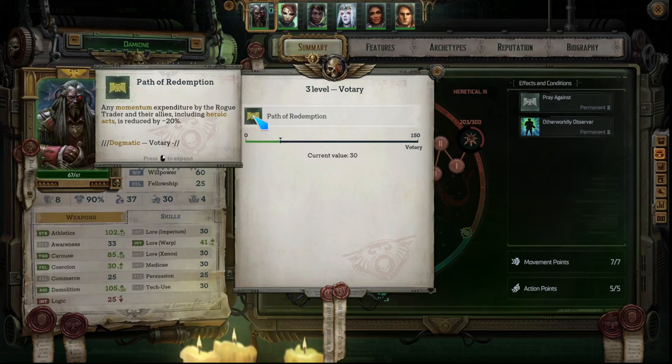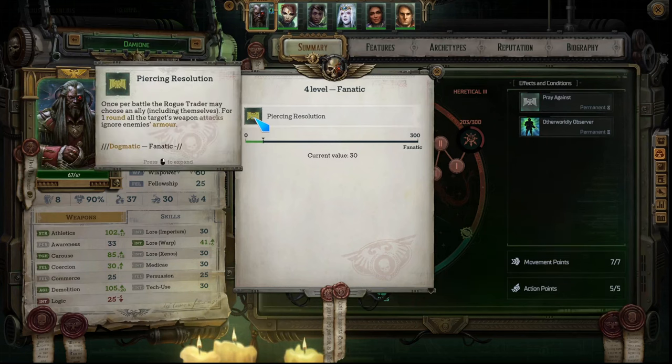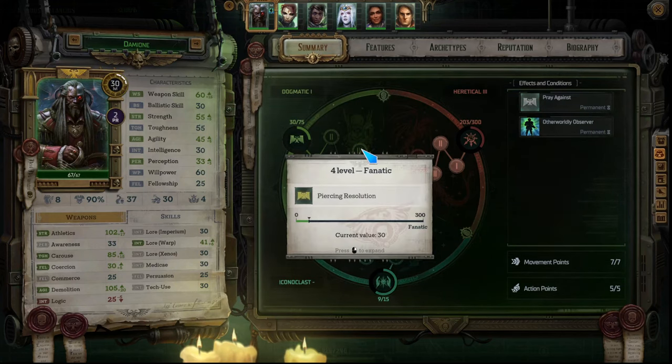Dogmatic tier 3 is Path of Redemption — any momentum expenditure by the Rogue Trader and allies including heroic actions is reduced by minus 20. Momentum is basically a meter you build up, and when it gets high enough you can use heroic acts — superpowers that dramatically impact the flow of battle. This makes it so spending those points doesn't drop the meter as far, so you can get back to max score much quicker. Tier 4 is Piercing Resolution — once per battle the Rogue Trader may choose an ally, and for one round all their weapon attacks ignore enemy armor.